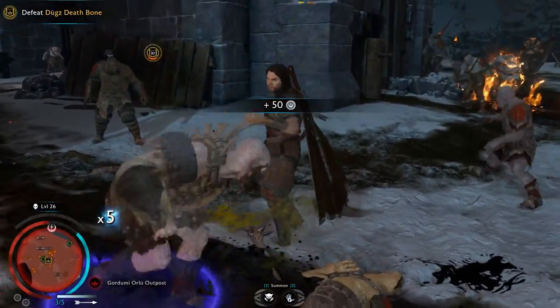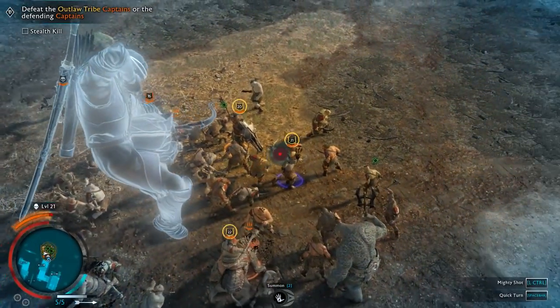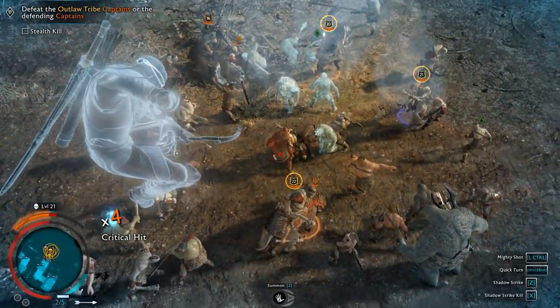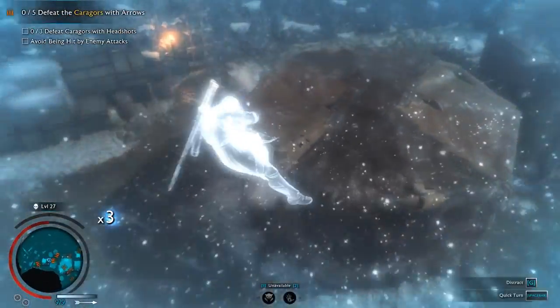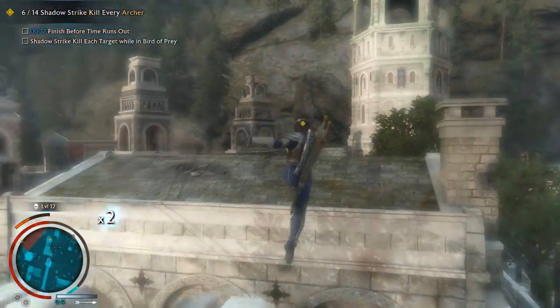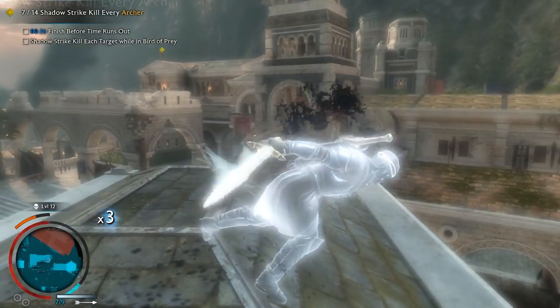On the other hand, many captains are also arrow-proof, forcing you to think of more creative ways to bring them down. As you unlock more skills and items, things begin to get quite interesting for ranged playstyles. Upgrades allow you to focus while jumping, giving you hawk-like accuracy in slow motion. The ranged mode is used to aim the Shadow Strike ability, which instantly teleports you to the targeted opponent for an instant kill.